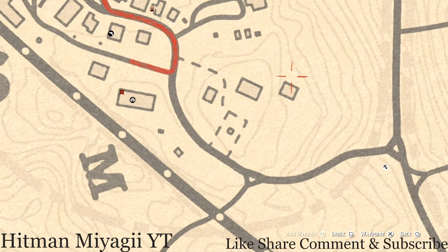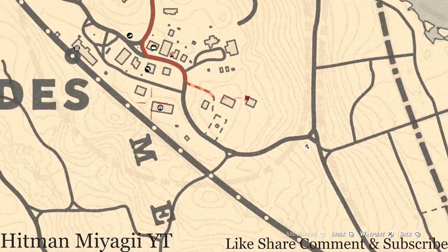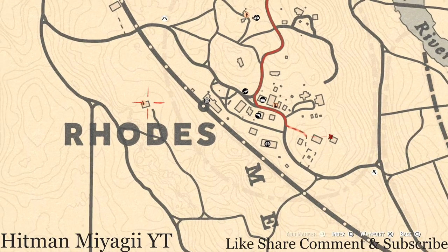Over here in this area you have two things. One is a dig spot on this side of the barn next to the barrel — you do not need your metal detector but you do need a shovel. You will get an ebony hairpin from this one. And on the other side of the barn there's another item on a bench — this item is a Four of Cups tarot card. Go and grab that as well.